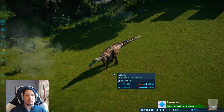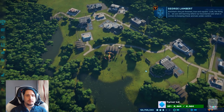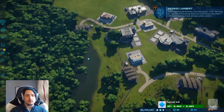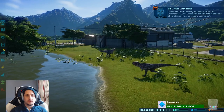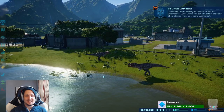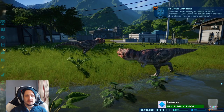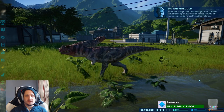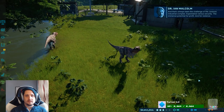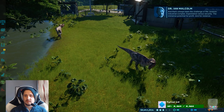Storm defense station now available. And that's the job finished, true and square. The thing is, we're still learning where our boundaries are when it comes to keeping these animals under control. God knows they're working out ways to exploit our weaknesses. Guess we'll find out who gets to the limits of our abilities first — us or them. Ever vigilant. And that's always been the challenge of the Jurassic industrial complex: exploitation versus security, the immense potential for profit and for violence.